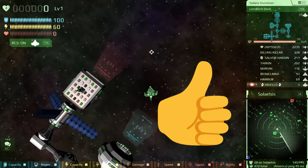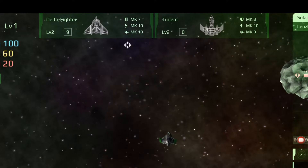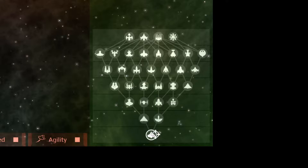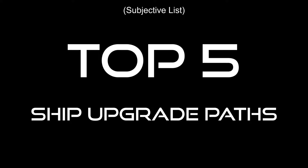So you've been playing Starblast and you like it. You finally mine up enough gems to get a tier 2 ship, but which one do you pick? Every tier has more and more ships — how do you make sense of it all? Here is my subjective list of the top 5 ship upgrade paths, in no particular order.